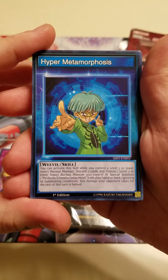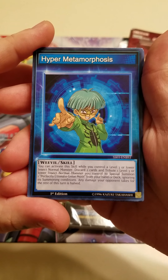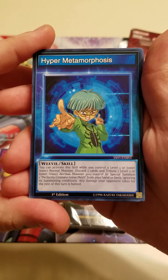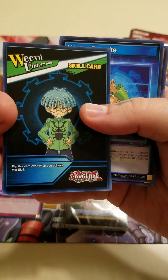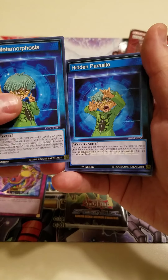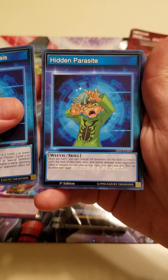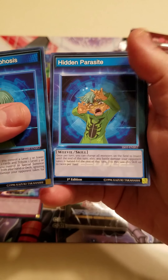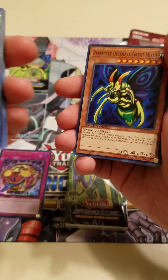Each character comes with two skill cards. For Weevil, this one is Hyper Metamorphosis — you can pause the video if you'd like to read the effect. This one says 'Flip Over When You Activate.' Then we have his second card, Hidden Parasite, and this one is 'Activate When You Flip Over.'